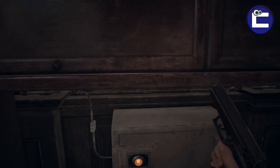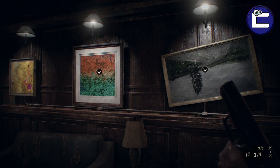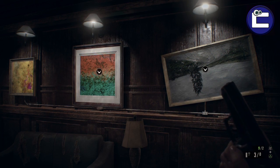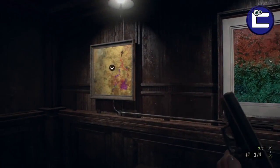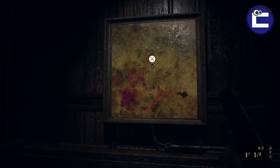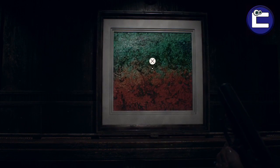There isn't actually a key to open this — you will actually need to solve a puzzle. It's not really a very difficult puzzle. On both sides of the wall there are some paintings that kind of mirror each other in certain aspects, where you just need to twist these pictures around until they are the same as the pictures on the other wall behind me.